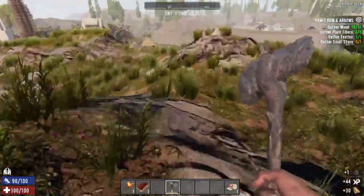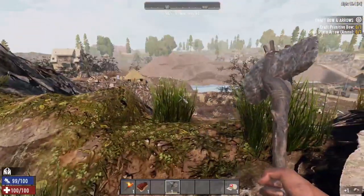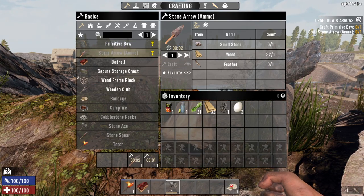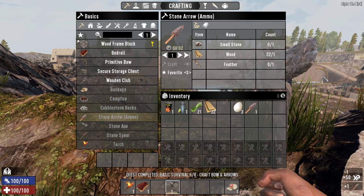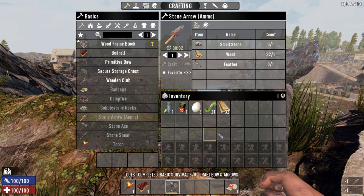One bonus about being next to the wasteland biome is it'll be very easy to get stones. There we go, we've got one anyway. Bow and arrow — we need feathers. There's our bow and arrow, and straight out the window with that as well.